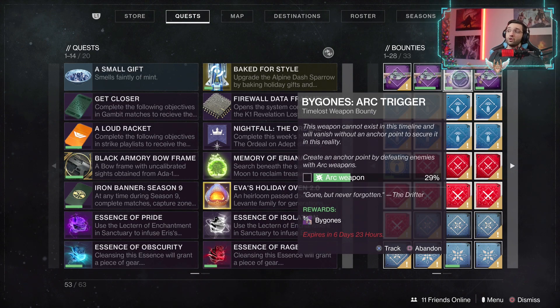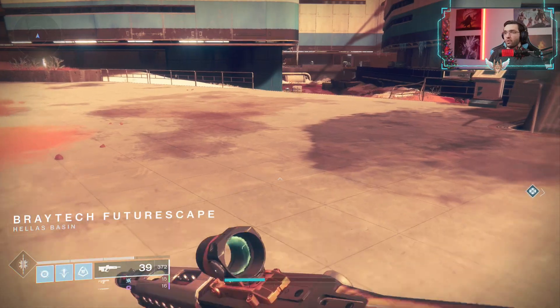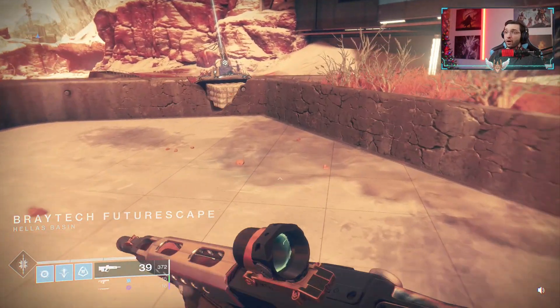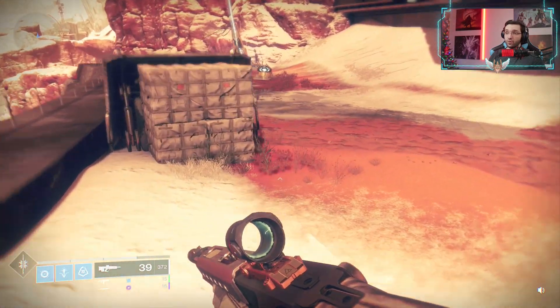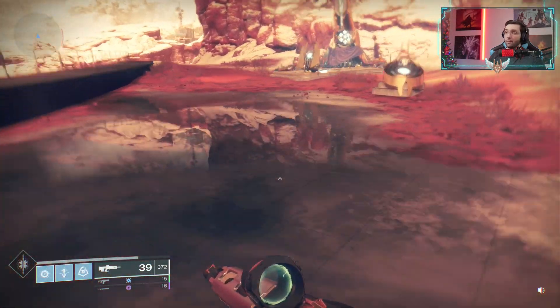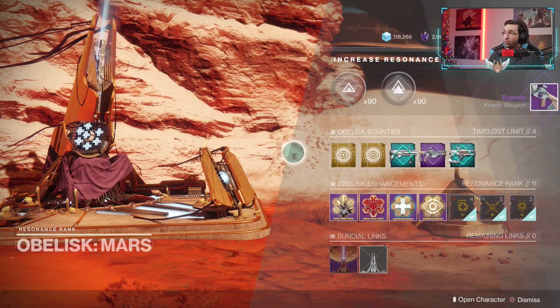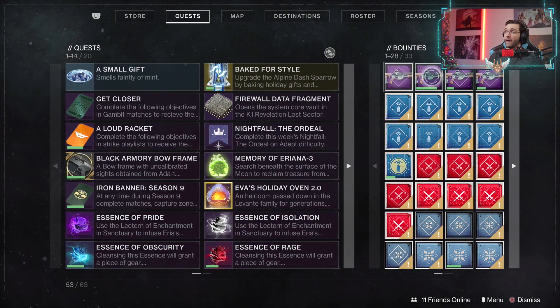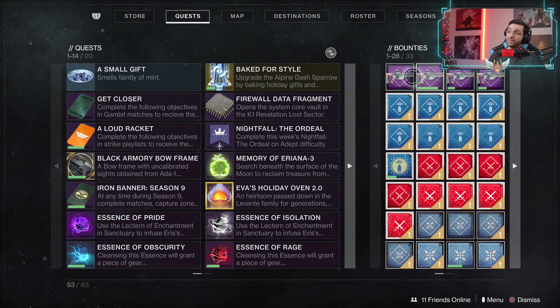Depending on which bounties you focus on, this is very efficient and really quick. The lost sector takes no more than two or three minutes if you do it quick. So after you teleport out of the lost sector right next to the obelisk, since we already completed one of the bounties, I'm going to turn it in and grab a new one — we got a pulse rifle one. So now you have four and you can go in once again, working on four time lost bounties at the same time.